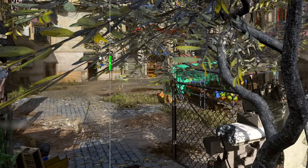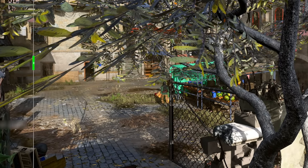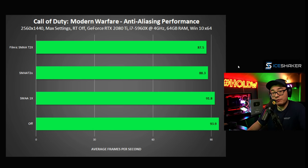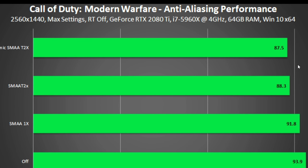Here's an example of anti-aliasing, which I would argue actually looks better with it off for Call of Duty because it has an additional sharpened look. But regardless of how you feel, according to NVIDIA, anti-aliasing does not give you that much of a hit on performance.